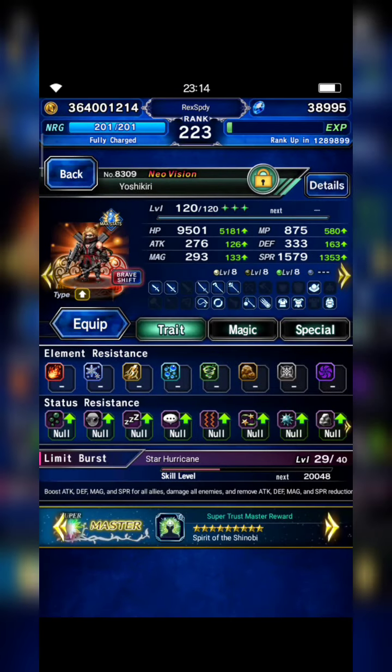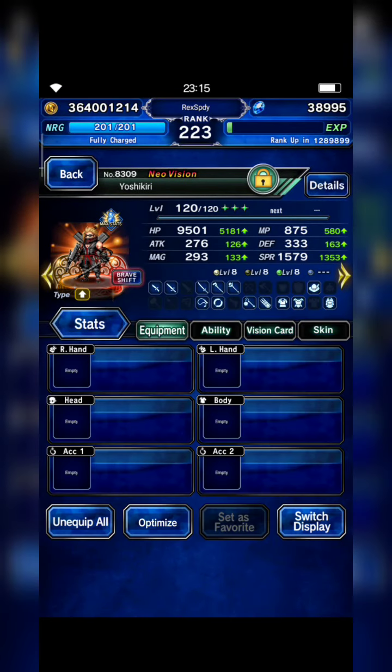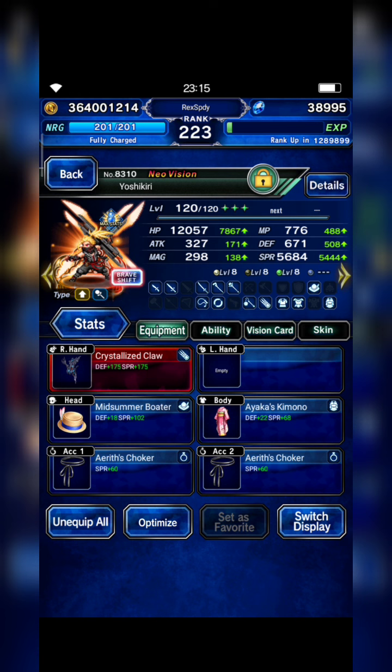And this is my squad. I bring Yoshikiri. You guys don't need to build him, just make sure that you guys equip him with his TMR or STMR.